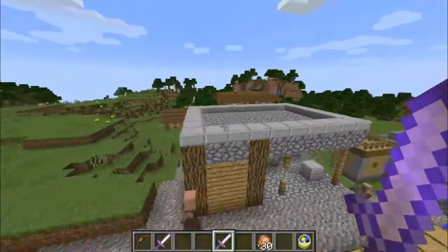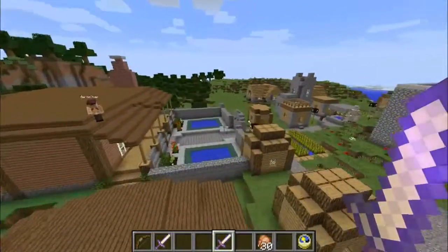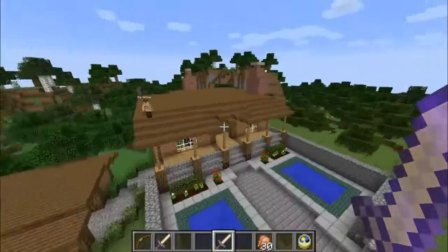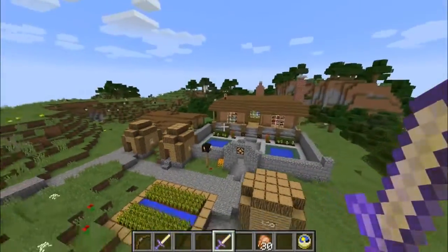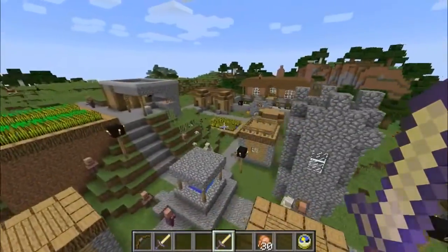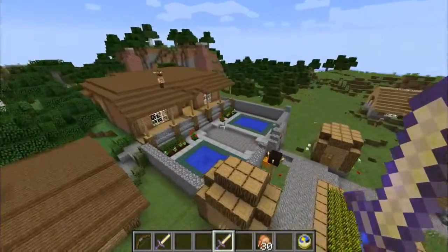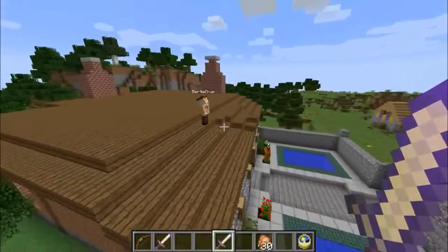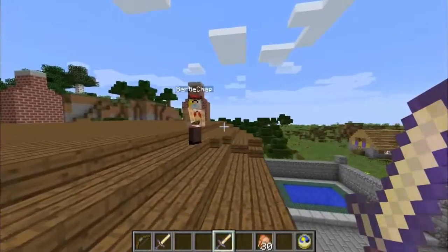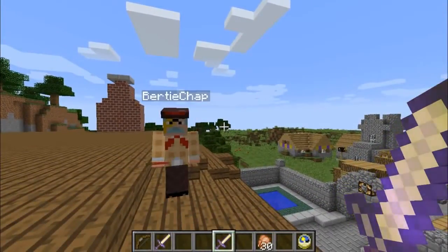There are a whole slew of new features in addition to the ones we've shown here, such as underwater ocean monuments — there are bunny rabbits, brand new features here, there, and everywhere. This really is one of the largest updates Minecraft has ever seen, and you have to get your teeth into this. Have a look at the link above, because that's where we've shown all the other bits from the other day — do dash along and have a look at that video as well.